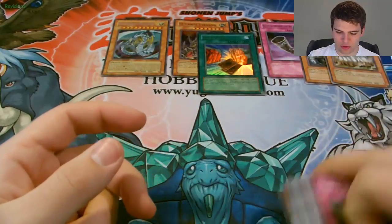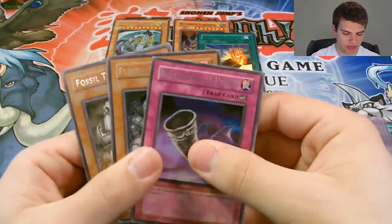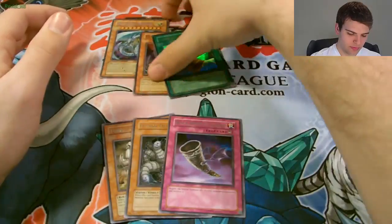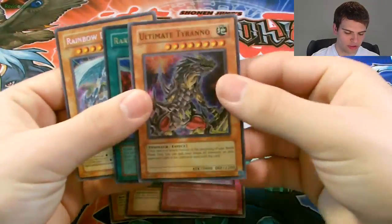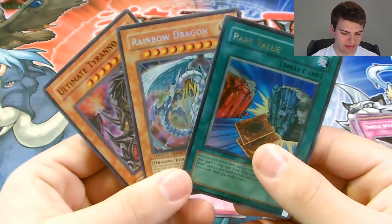So as you guys can see, the rares were Fossil Tusker, Fusion Devourer, and Black Horn of Heaven. And for the foils we have our Ultimate Tyranno, Rare Value, and Rainbow Dragon. An Ultra Rare and a Super Rare from a tin — that's amazing. Alright YouTube, thanks for watching. Remember to subscribe for more Yu-Gi-Oh videos. Superly Unlucky, signing out.